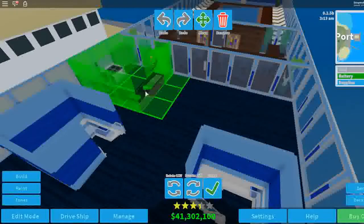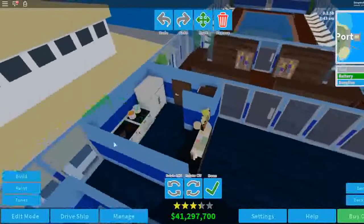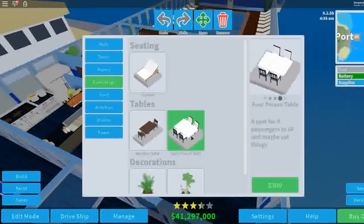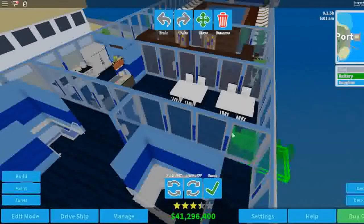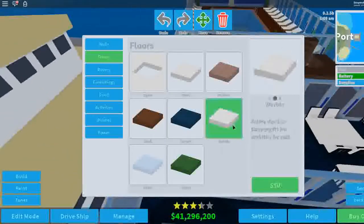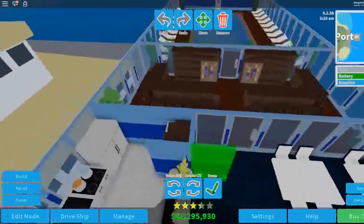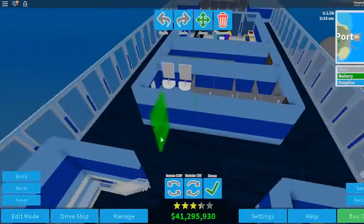Yeah we can fit a small one there. We're going to come over here and put a few tables because again this isn't like the main dining room - this is just where you come if you're upstairs and you're hungry, and the NPCs are really demanding. Let's put our marble back here. I don't really want this part here, so I'm just going to put that there. That's our ship's little Despaquitos area. That settles the upper deck I think.